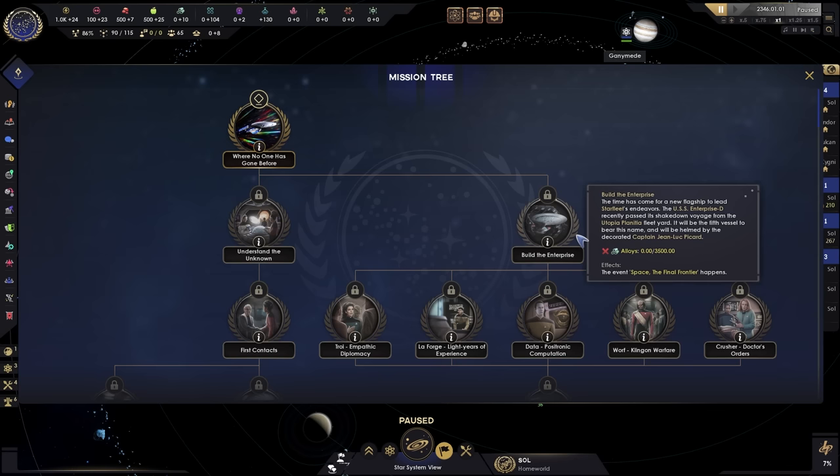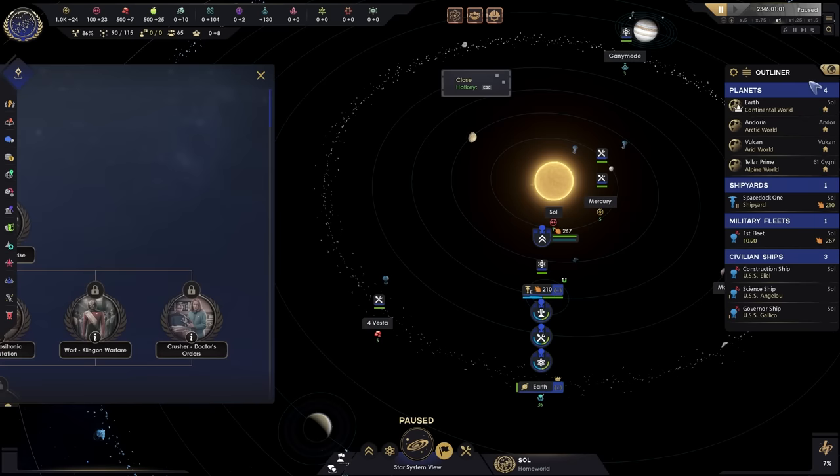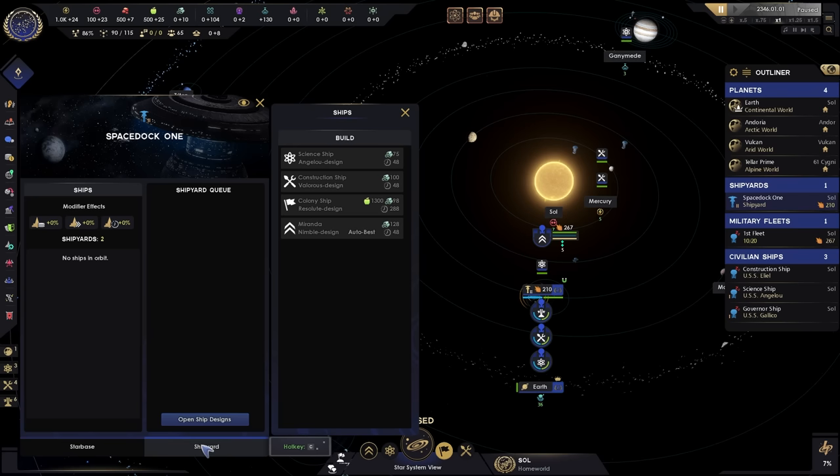The very first thing we need to do is figure out the first step, because with this particular step we can get additional bonuses for getting anomalies. We are the Federation — we want to explore as much as possible. To get this, we need two science ships and we need to survey 10 systems. That's relatively straightforward, so that's the very first thing we are going to be doing.